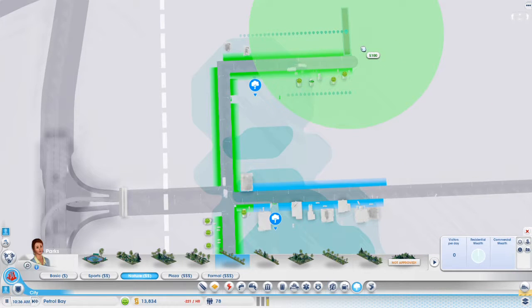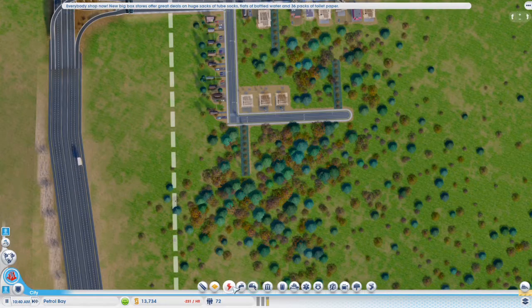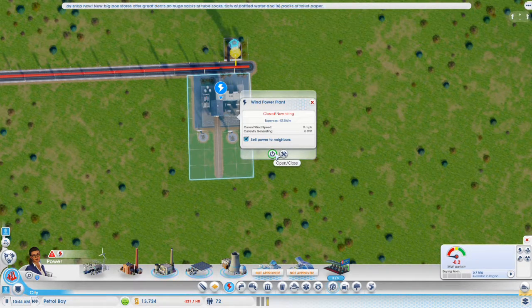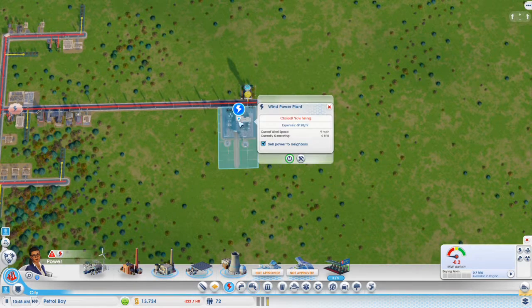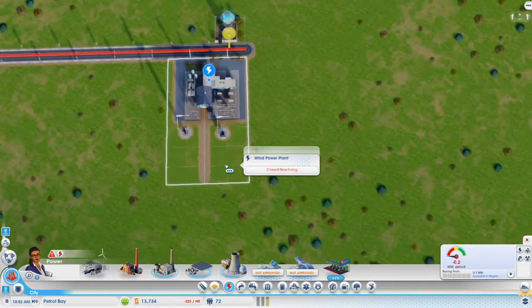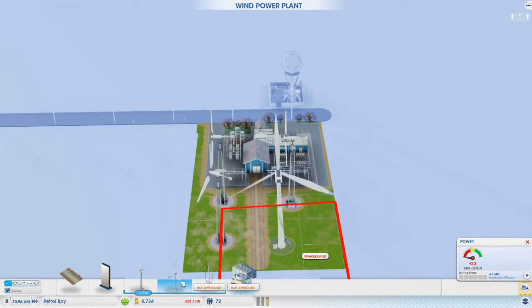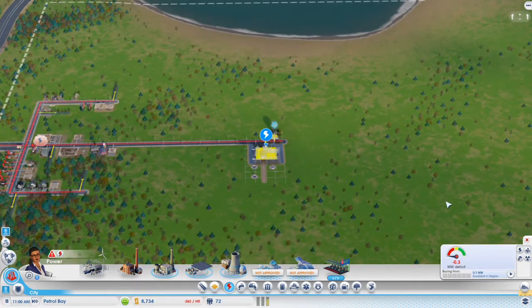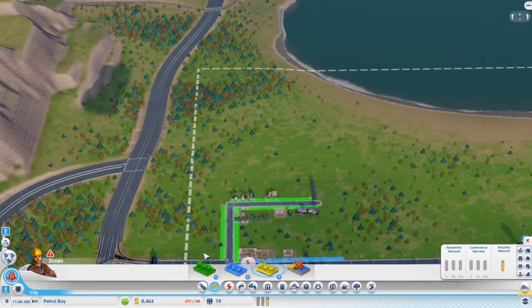Medium land value — why is there no power? That's odd. Close — now hiring — open. Maybe we need more turbines. That's a bit too expensive — 5,000, I can't really afford that. Okay, so I'm going to — oh, we're losing money every hour. Let's raise taxes. No, it's way too high.